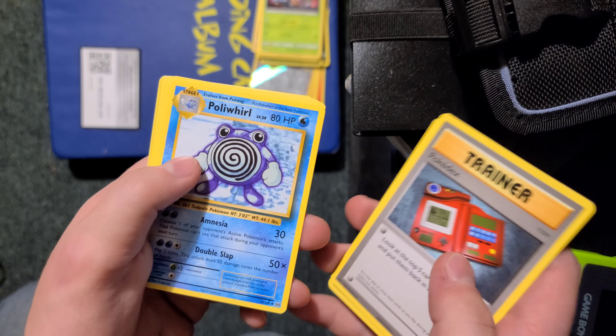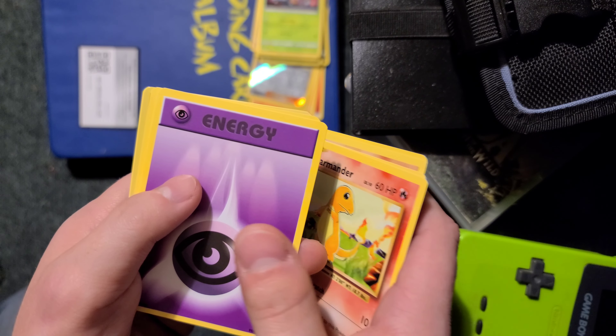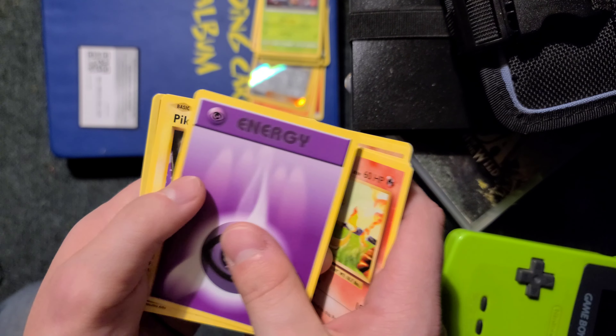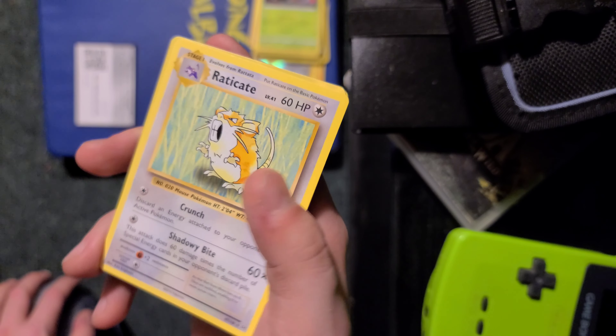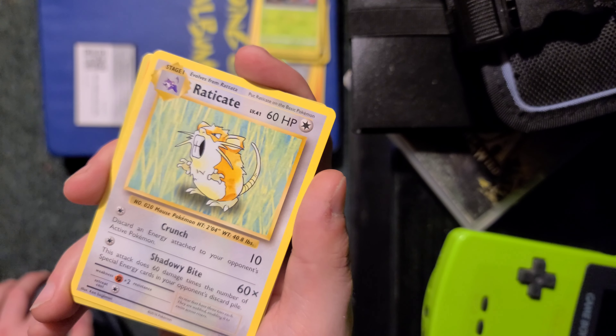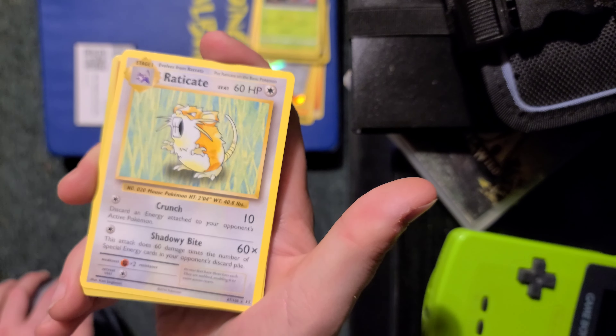There's that. Potion. Pokedex. Poliwhirl. Diglett. Rattata. Charmander — another Charmander, that's cool. A Pikachu. Reverse Holo Charmander! So now I have a Reverse Holo Charmander and a Reverse Holo Charmeleon. Raticate — that's not a rare. This set's been a bit disappointing, I'm not gonna lie. I think this is the third pack and I think every single one's rare wasn't actually rare in the original set at all.